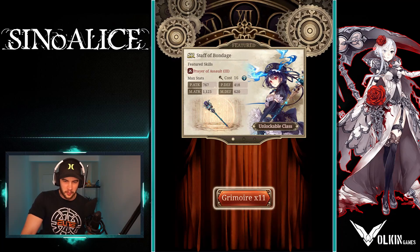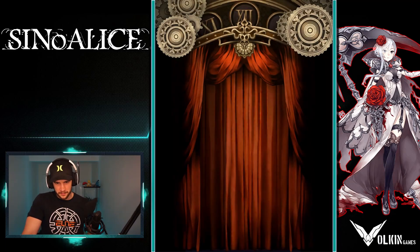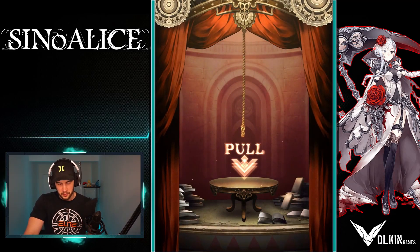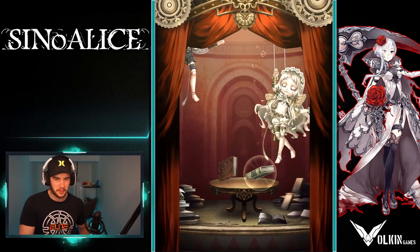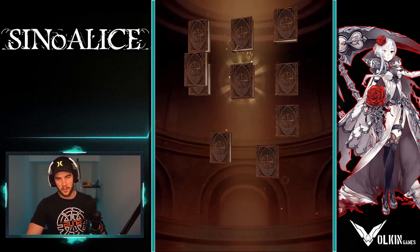What you're going to do is hit the grimoire times 11, click it, drag this one down, and the rope comes down. It's a really quick system — I absolutely love it. You're going to want these white books. As you can see, this is an absolutely disgusting roll because we only got one white book. The most I saw was seven.